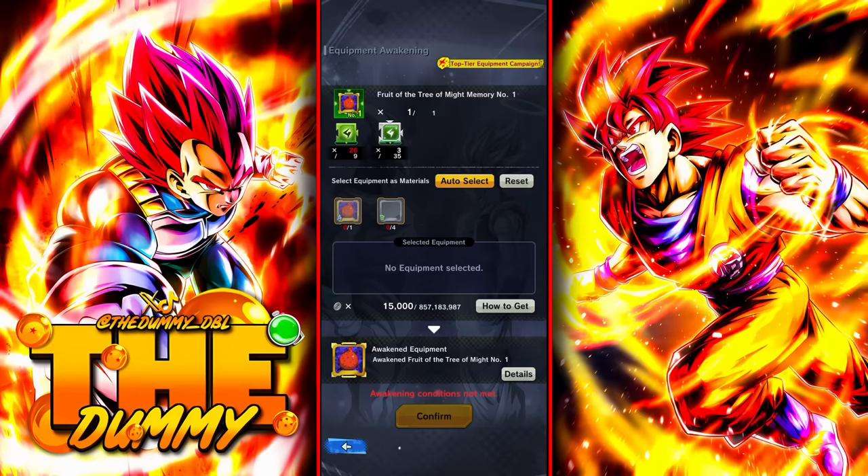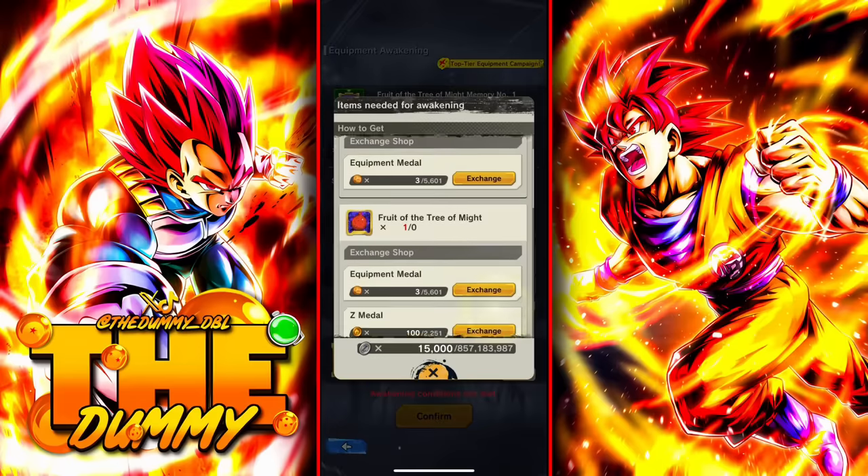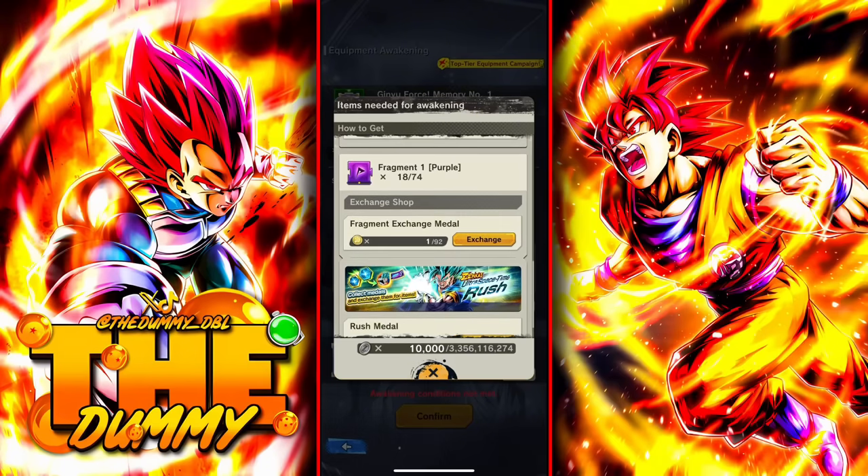Now that you are here, the game will ask you to use other types of resources. You can get these two items by exchanging rush coins or by exchanging fragment metals. If you're wondering how to get fragment metals, you can search on the exchange shop and go through every shop to see if they have them. Since this item is technically new, you will have a difficult time getting them.